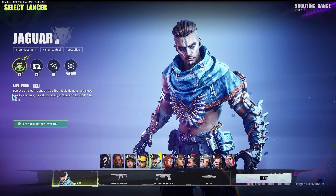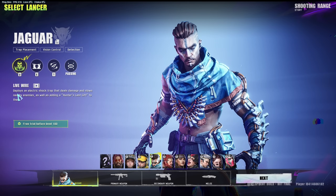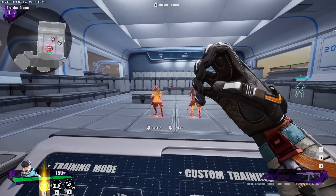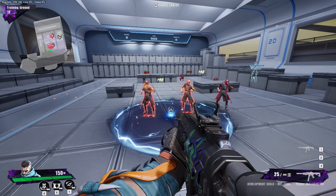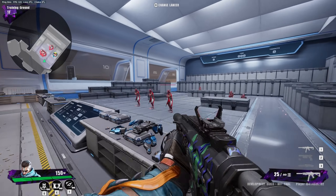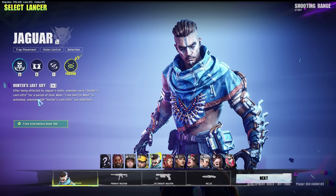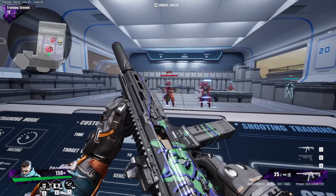Next character is Jaguar. Some characters have passive abilities — only certain ones. Live Wire deploys an electric shock trap that deals damage and slows nearby enemies, also adding Hunter's Last Gift to them. It's another trap you can place around a corner — same concept as the other trap. The Hunter's Last Gift passive: after being affected by Jaguar's skills, enemies carry Hunter's Last Gift, and when 'I Can See for Miles' is activated, those enemies are detected.